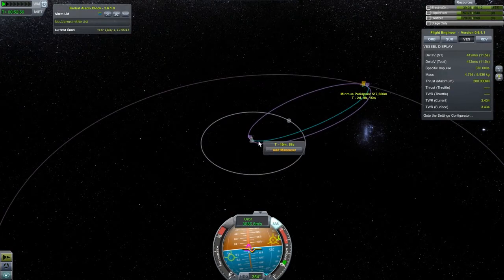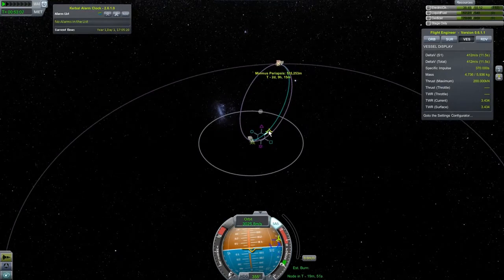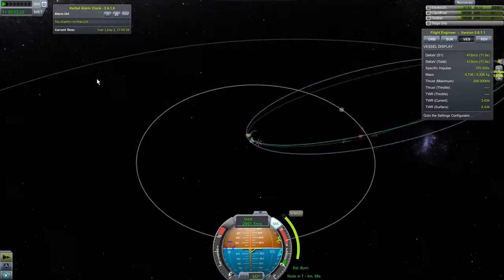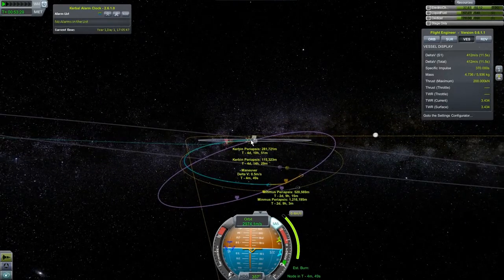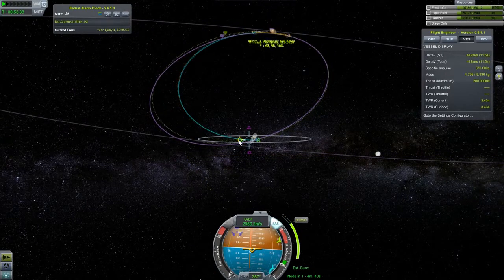Okay, we've got a nice free return, sort of. Let's do this with a maneuver node — let's see what different things do. I want my predicted periapsis, which I don't think I can get here. The only reason I'm still recording this is I'm thinking people might want to see the thought processes involved. If you think this is really super boring, tell me in the show notes and I will happily skip it.